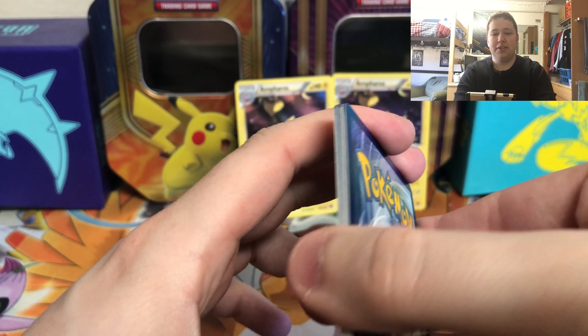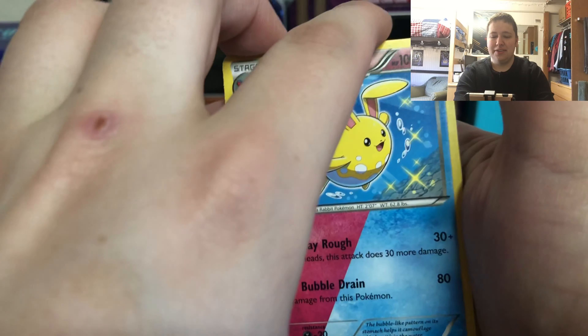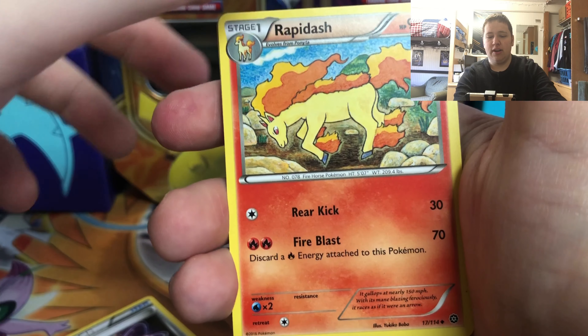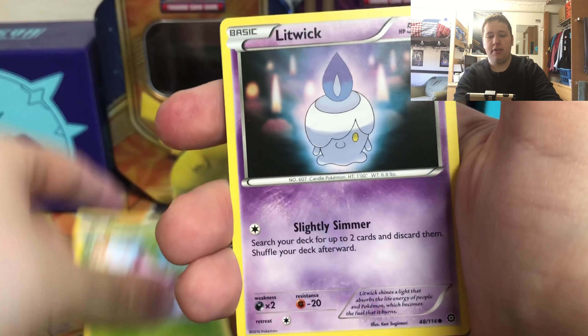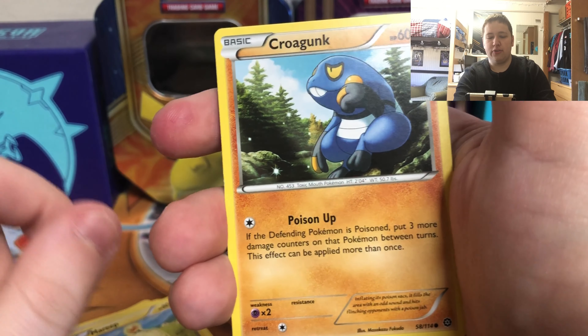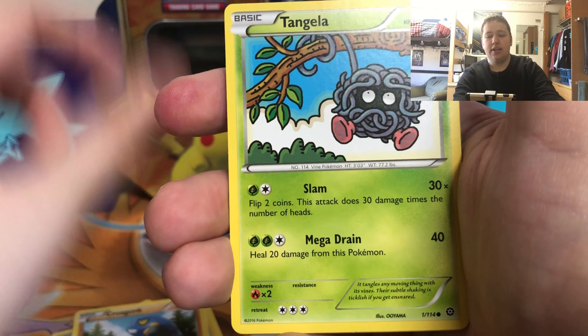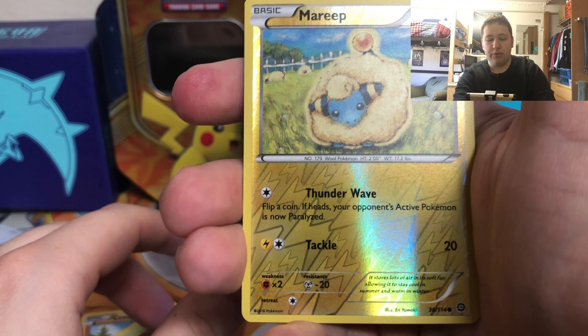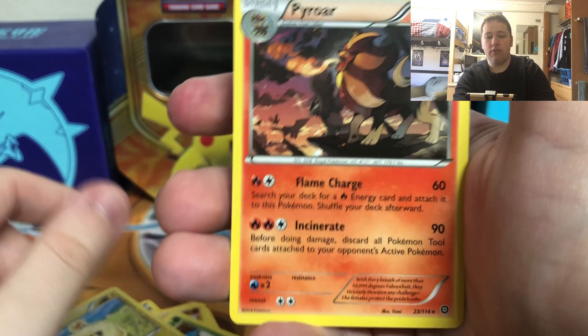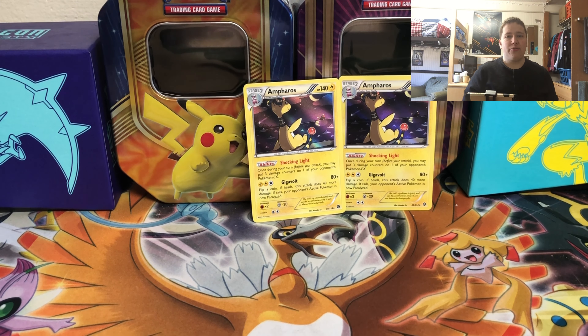Come on, let's get another Ampharos holo just so you can see if you get three of them. So there's an Azumarill, Special Charge, Rapidash, Hoppip, Fletchinder, Tangela. The reverse is a Pyroar regular rare. So unfortunately we didn't go three for three on Ampharos holos - that would have been nice.